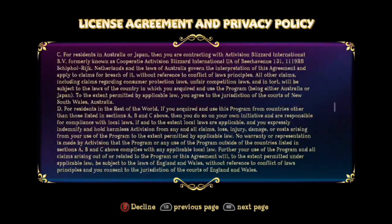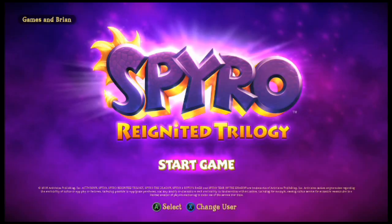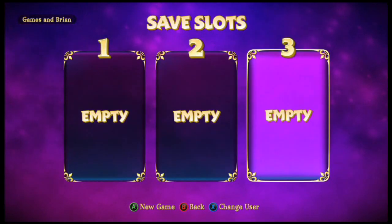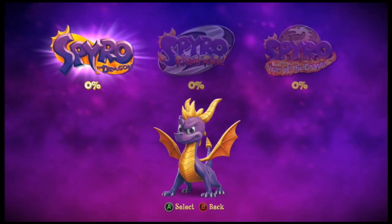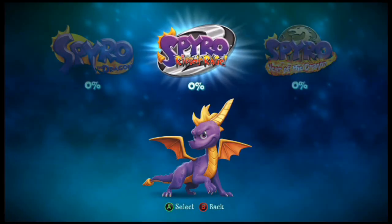I'm gonna right-bumper my way down to the bottom of this list. Let's go ahead and start this game — save slot three, because that's what I do. This is how you choose your game; it's beautiful, it looks so good.